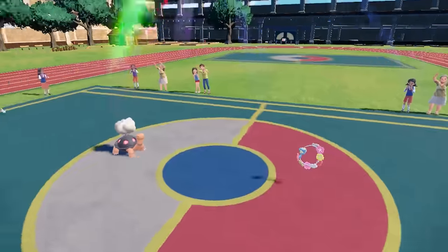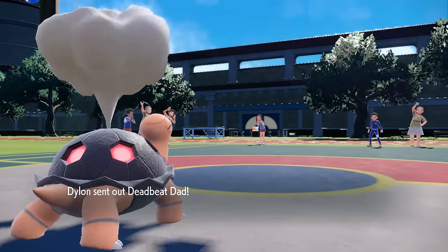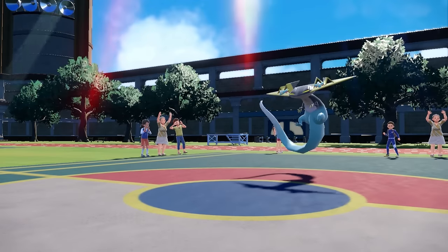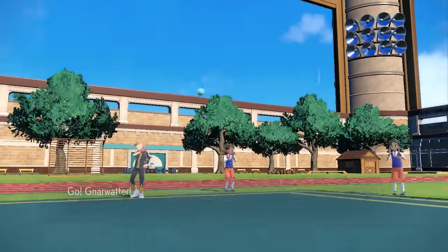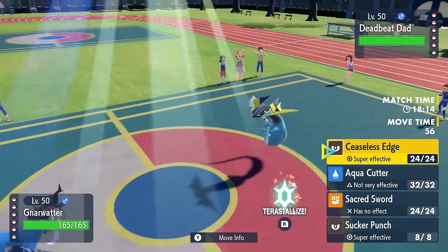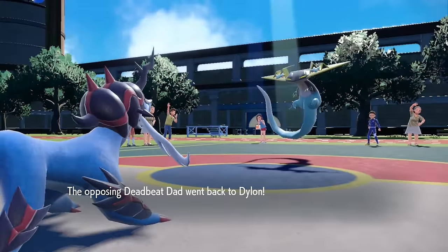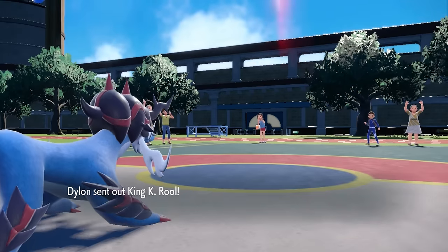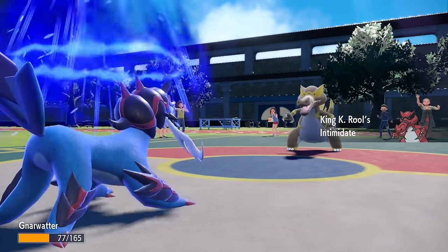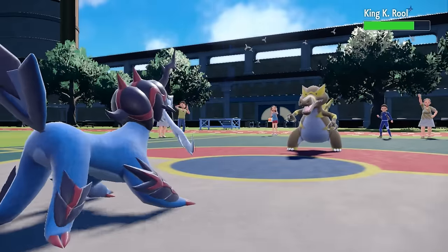I've been Leech Seeded. I switch into Samurott as they switch into Dragapult — always a damn problem. Dragapult is either a special or physical attacker and is real good at both. I'm mainly here to set up Spikes with Ceaseless Edge, but they go for U-Turn, which does a bunch of damage and pivots into Crocodile. As Crocodile comes in, I at least get off a Ceaseless Edge to try to get some Spikes down and weaken things for the Zebra.